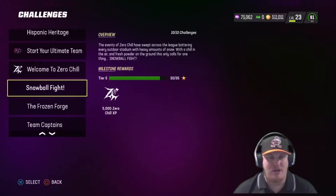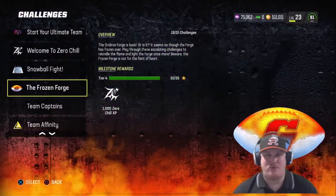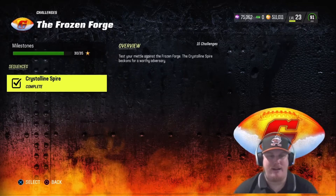Let's take a look at the Frozen Forge here. We've got a brand new Forge to talk about — the Gridiron Forge is back, and it seems as though the Forge has frozen over. You're going to play through these escalating challenges to rekindle the flame and light the Forge, but beware, the Frozen Forge is not for the faint of heart. This first release — we're going to have three releases for the Frozen Forge before we're able to get the free player. You can see 15 challenges available here in this first release in Crystalline Spire.